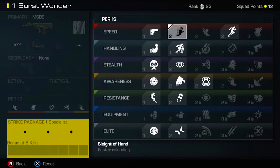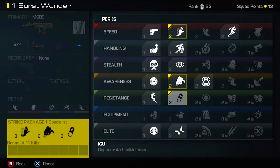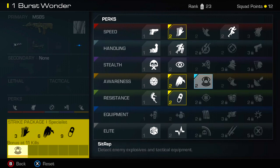Let's say for your Specialist you want Sleight of Hand, Scavenger, and ICU — which regenerates your health faster. Notice on the bottom left: it's three points for Sleight of Hand, six points for Scavenger, and nine kills just to get ICU. Now, you do not get every perk in the game with your Specialist bonus. You get eight total perk-point values worth of perks that you can put in there — not every perk, not every proficiency, just eight points worth.